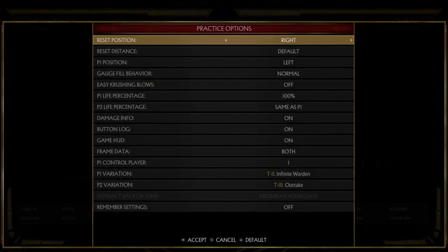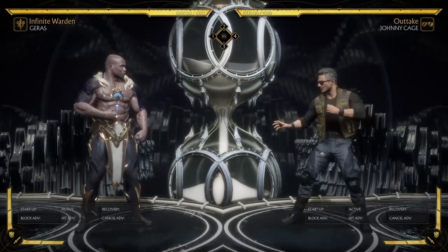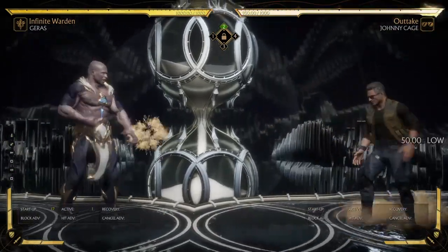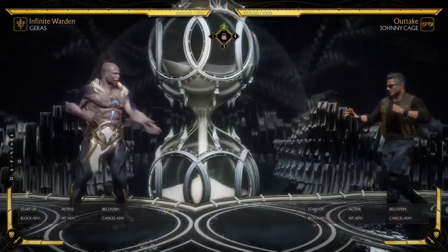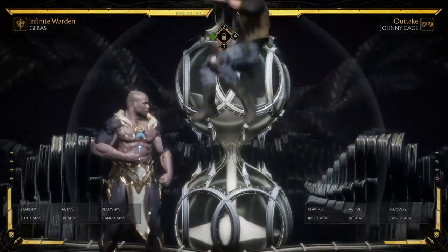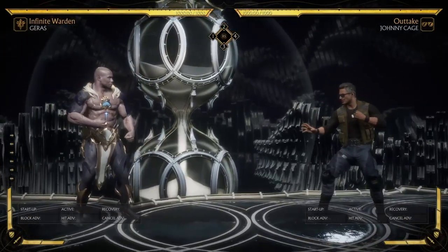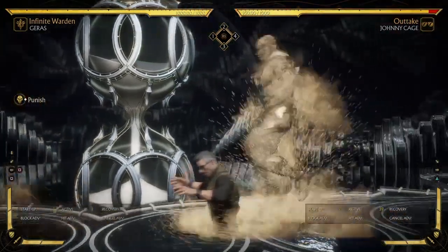From this closer distance, you also have options. If your opponent is shimmying you — a lot of brighter players will try to shimmy you and bait out a whiff punish — sand trap is great against people trying to shimmy you. From this distance, if you pick up that backward movement, you can punish them for moving back. Keep in mind that is risky, because at any point they can jump in on you. Don't be on tilt if you get jumped in on from throwing a sand trap; every once in a while you're going to get punished for it. But if you pick up the read, it could be worth using sand trap against them trying to shimmy you. And of course if they throw a projectile from here, that's a free punish.